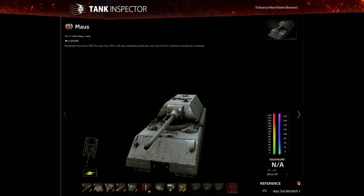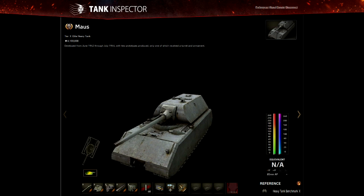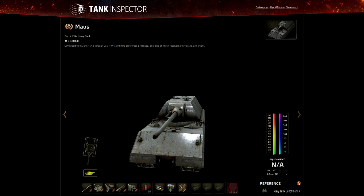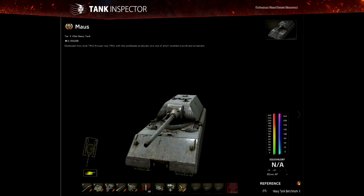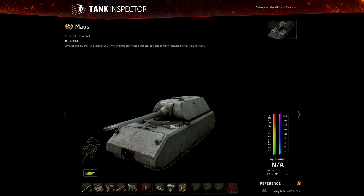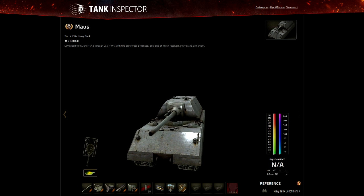I'll do a quick intermission where I show the armour in a bit more detail, pointing out the actual armour thicknesses. I'll also mention crew skills, which can be quite important on a tier 10 — obviously repairs goes without saying, but there are some other useful crew skills for the Maus. Then, like I said, we've got two bits of replay footage to show where I'll talk about the two things the Maus does particularly well — the things that set it apart. So without further ado, onto the intermission.